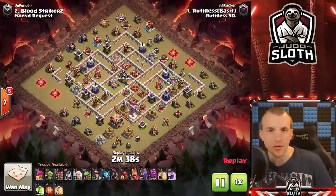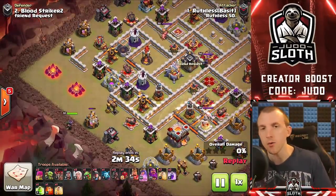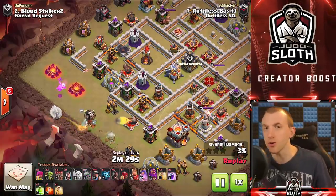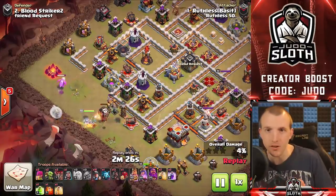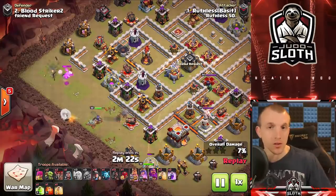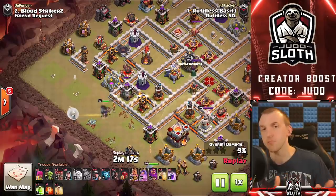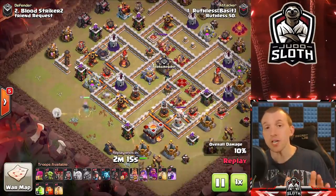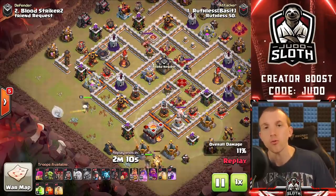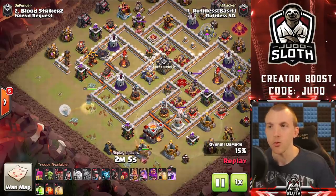The reason hybrid is my number one right now is that ruthless50 won the recent Town Hall 11 community tournament. I'll drop their Discord server in the description below - there are Discord servers for different town hall level communities. They pretty much won the tournament single-handedly with the hybrid; it was their most used strategy by a long shot.